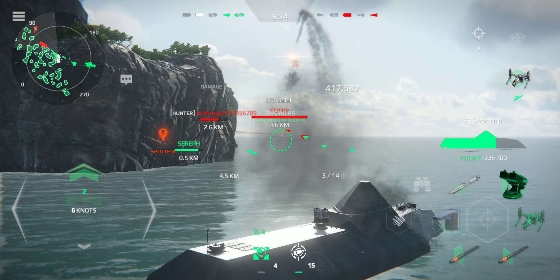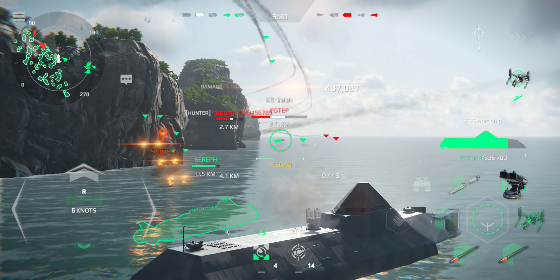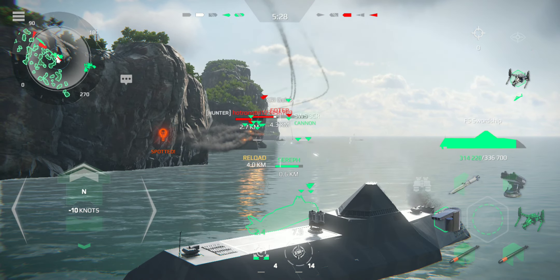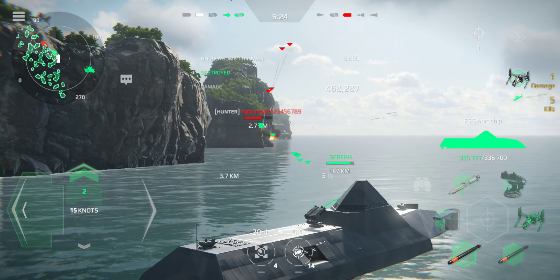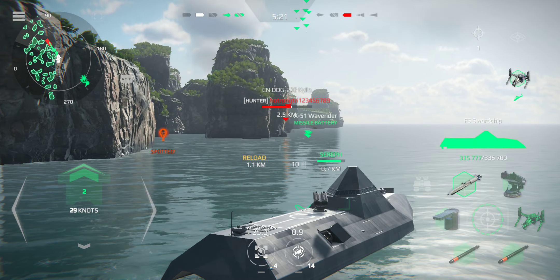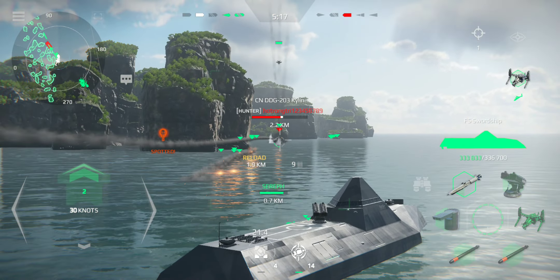Heading 0-5-0, full ahead. Activate passive jamming. Prepare gun for firing, heading 2-2-0. Wing left. Shoot at my command. Fire through.